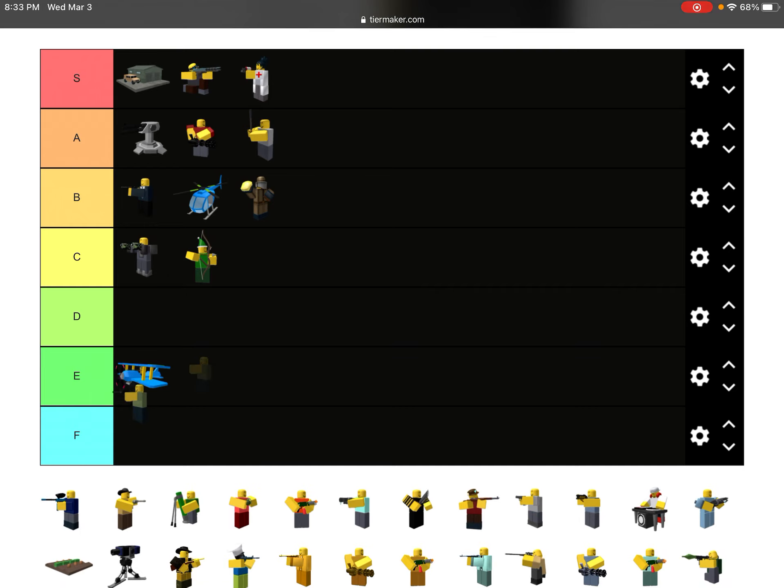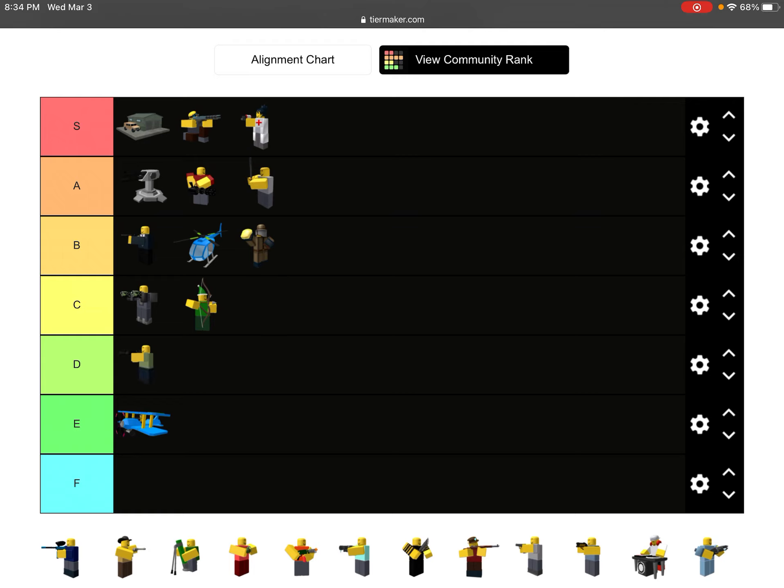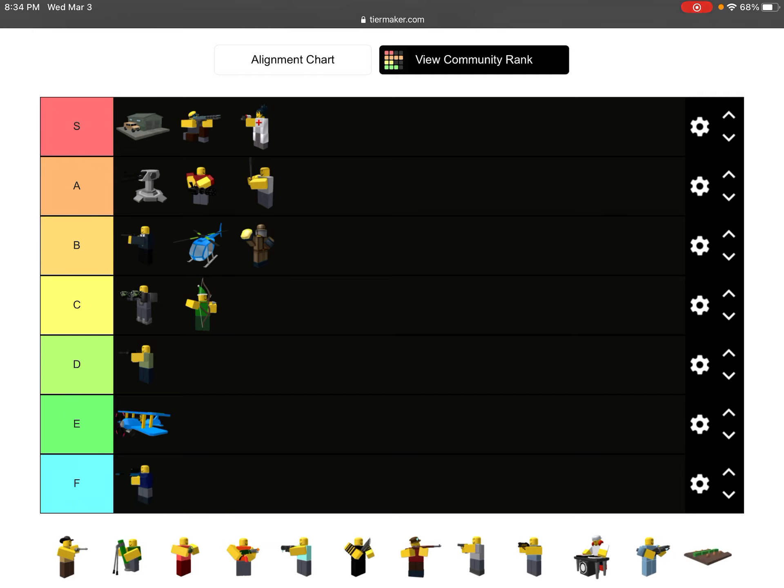Soldier — I think this is gonna be really controversial. I think some of you guys are gonna get mad, but I honestly think Soldier is actually the best starter tower in the game, because it just shoots a lot. I'm gonna put that on D since it's a starter tower. Paint Faller is F — I hate it, don't even talk about it.